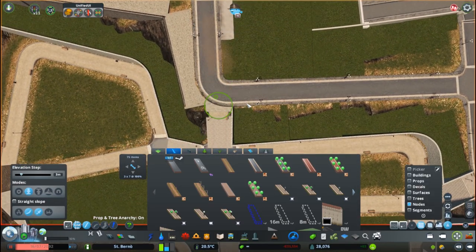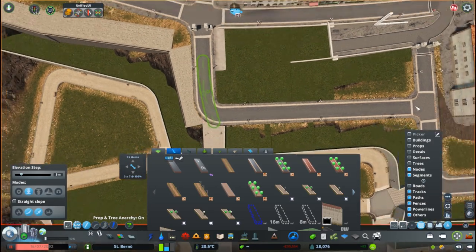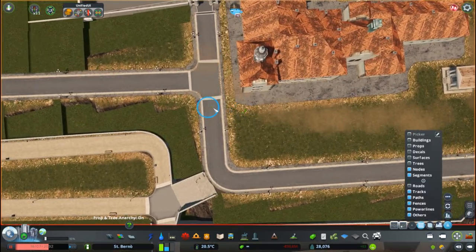I think it would function even if I wouldn't have connected the paths, but I think it would encounter visitors correctly.